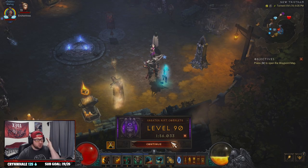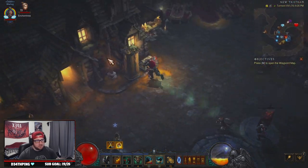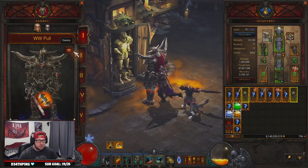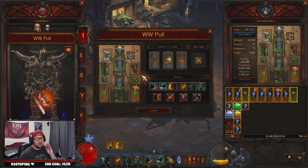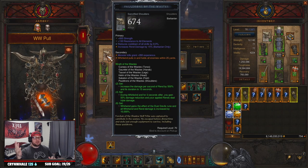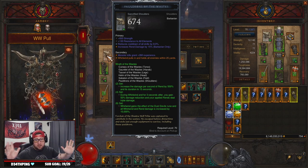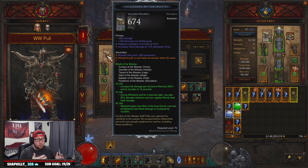We're back in town. We did it in just under two minutes, which is what you're striving for in GR speed farming in Diablo 3. With the release of Angelic Crucibles and the Whirlwind power — which may be the strongest power of the season — Whirlwind is just amazing. The build was already good, but now it's even better, especially for GR pushing.